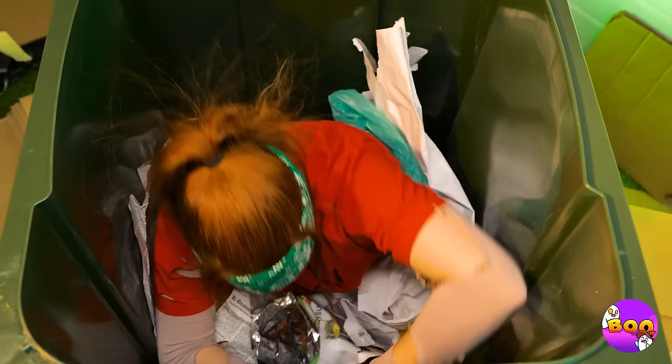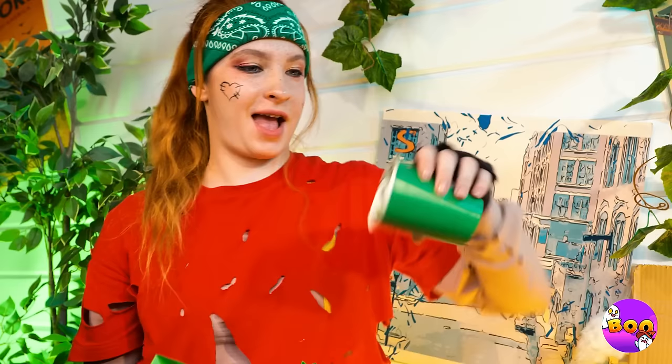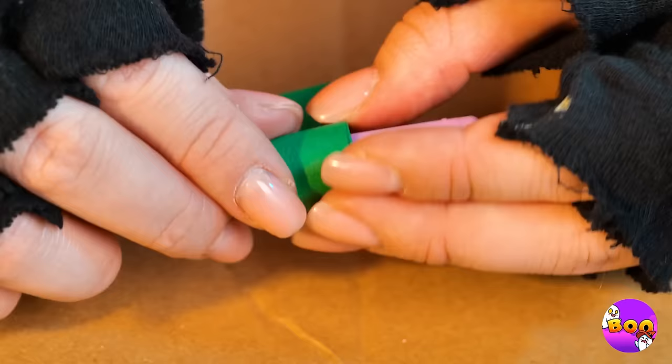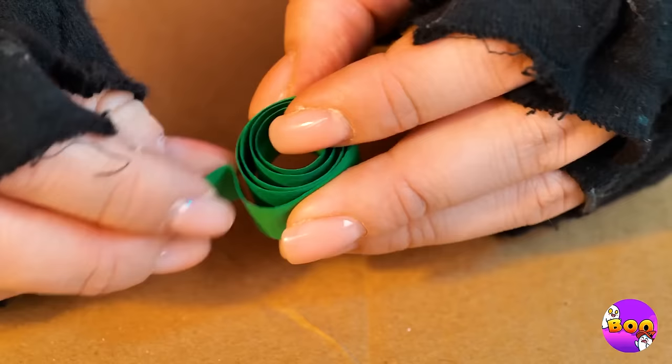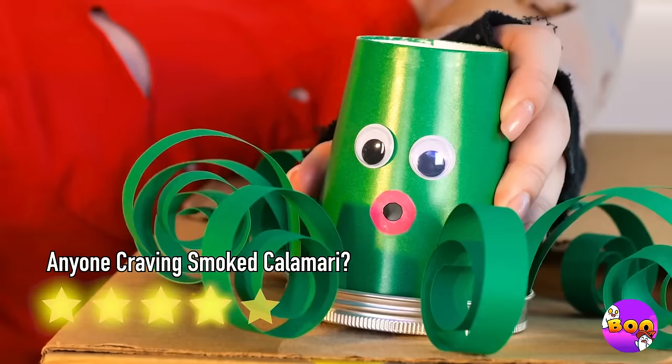I'm sure we can find something good — a paper cup, make that a used paper cup. Still, maybe some googly eyes will perk things up. A nice pair of lips will help us save on lipstick. Now roll up some streams of paper. Add to the cup and they become tentacles.